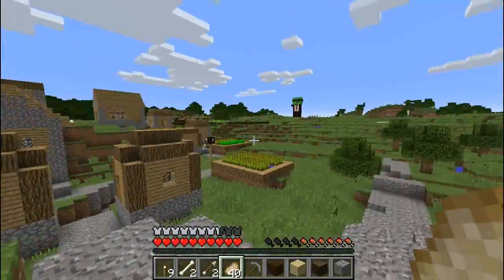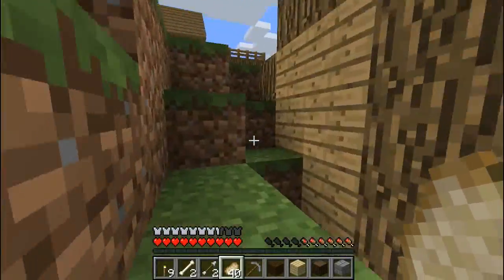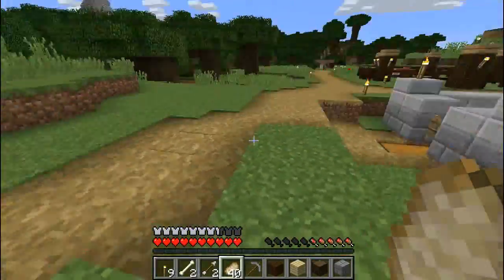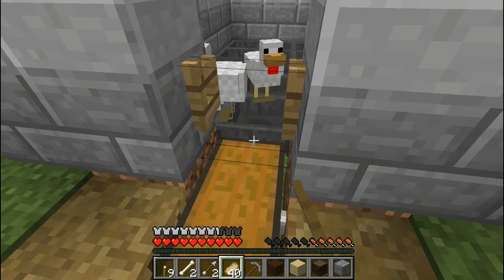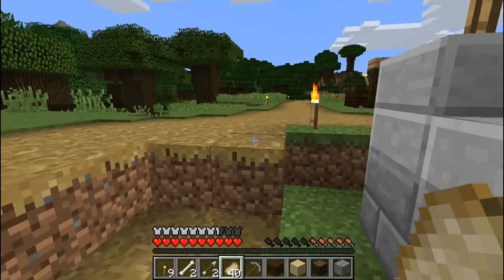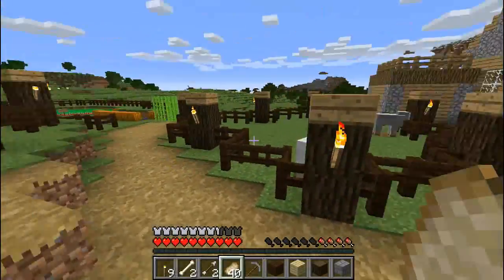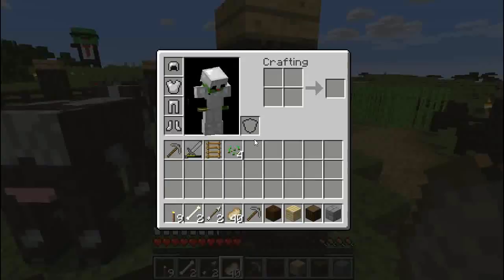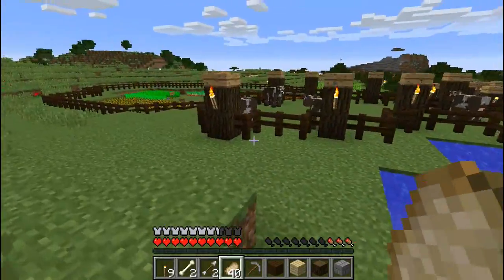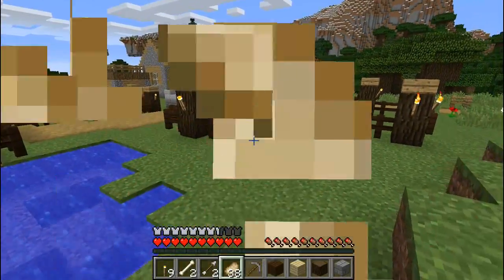Joseph's started to work on my character a little bit more. I don't know when he's gonna start on his — I'll show you guys that once they're both done. I don't want to show you them when they're not fully done yet. This is the animal pens I built. I only got four animals of each in here right now: four sheep, four pigs, and four cows.